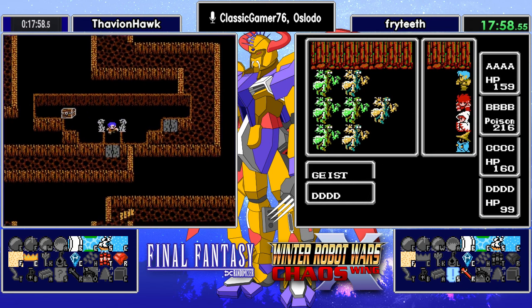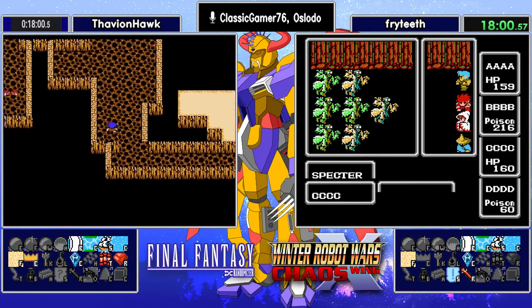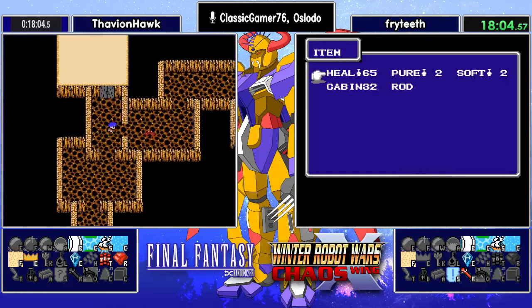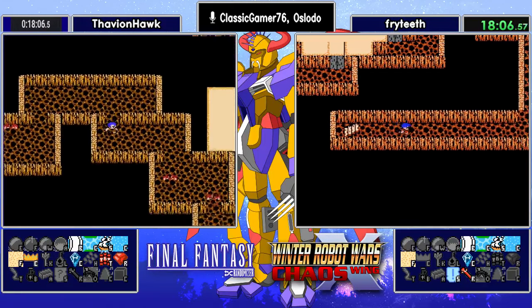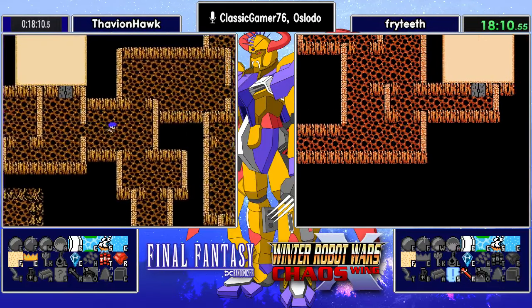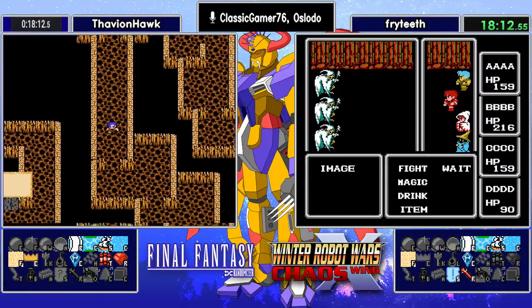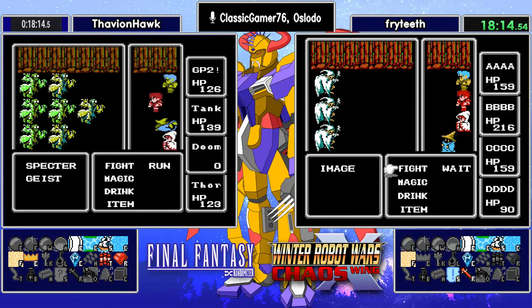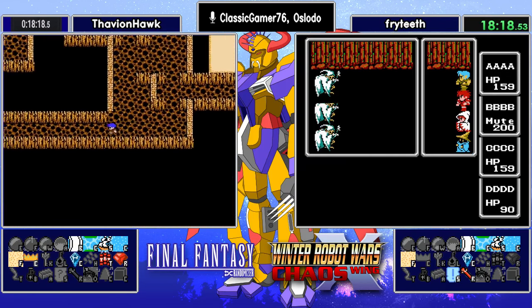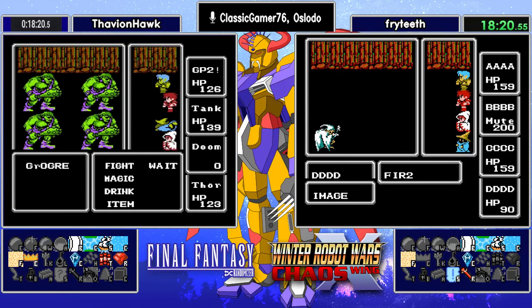Thavian now getting the bad news that, nope, progression is not here. So he is going to have to make his way on the long walk out of Earth Cave. Our runners won't get to high-five, unfortunately — they're both in encounters. They just missed each other. So the proximity play, of course, will be to check Titans. We'll see if he checks Sarda, because he should know Sarda is not going to be progression — but of course, if it's a ribbon or something, that's useful right now.